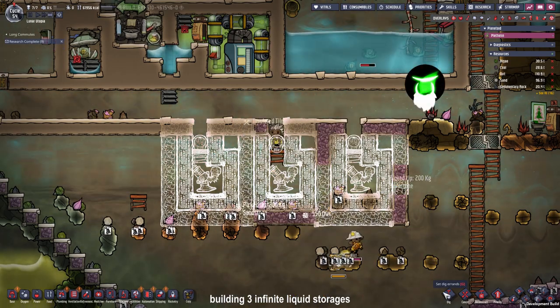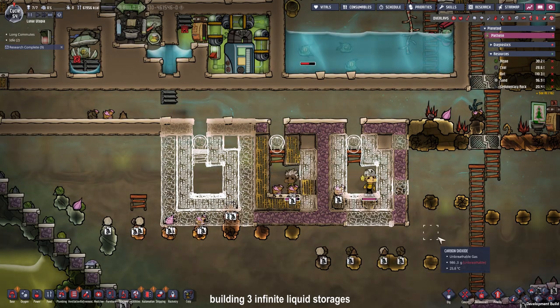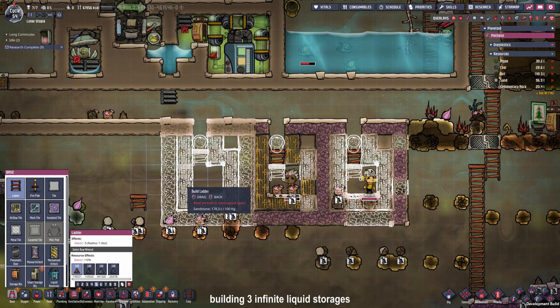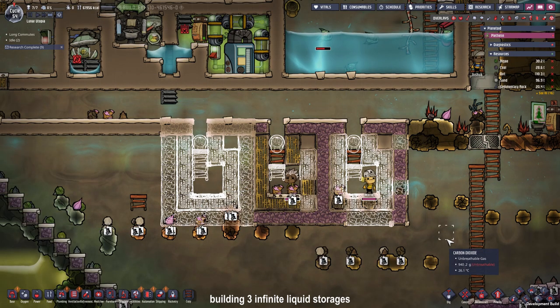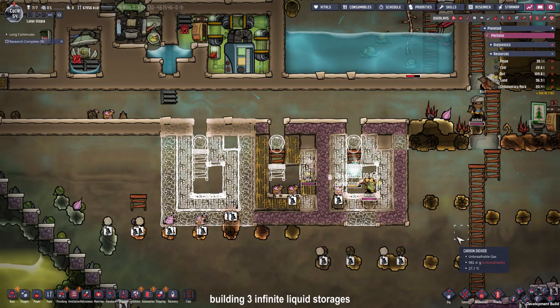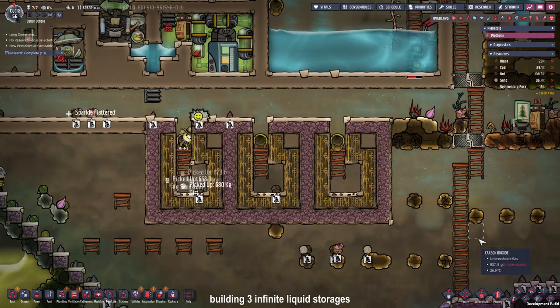Future me here — there are some small mistakes in this build right now but you will see me correct them. What did I tell you about dupes getting trapped? Here we are at it again. It wasn't a close call but we managed to save them.